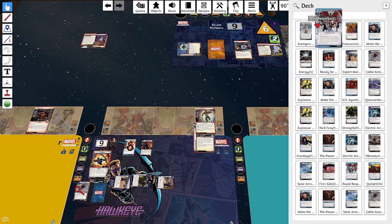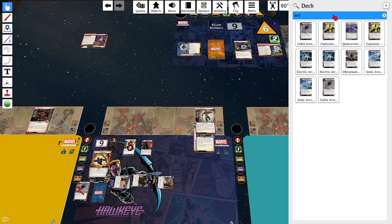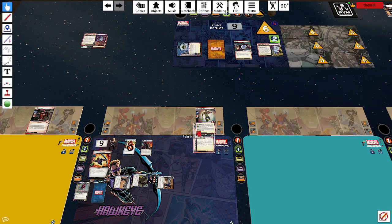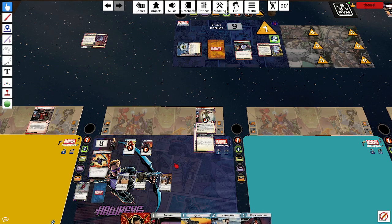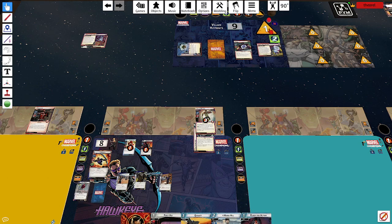Counting up — I have a single Vibranium Arrow left in the deck. I'm still going to punch him for three and Mockingbird's going to thwart for two. I've got a Vibranium Arrow right there — nice. So I can Quiver the Vibranium Arrow and play Maria Hill. One threat — one more counter means I get another minion: this guy, not revealed, just put into play. So that's a big boost. I prefer them that way. I get attacked; Squirrel Girl defends and takes some damage — bye, Squirrel Girl.